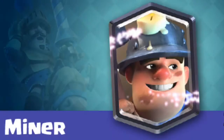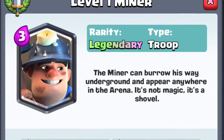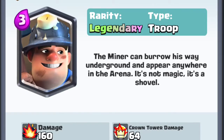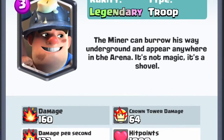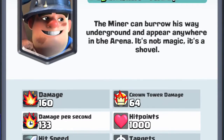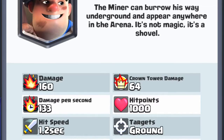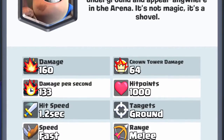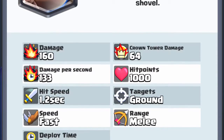Next card is the 3 Elixir Miner. Personally, Miner is my favorite legendary. I really like how it can go anywhere in the arena at any time. It's pretty much a mini tank, and I love using it. I use Witch on defense, and then I'll put Miner right at the tower to tank for the Witch. I think Miner is also one of my favorite legendaries in the game because it can go anywhere on the map. I have it level 2, so I use it in almost every deck I have. I also like it because it's a great counter to Elixir Collector as well.